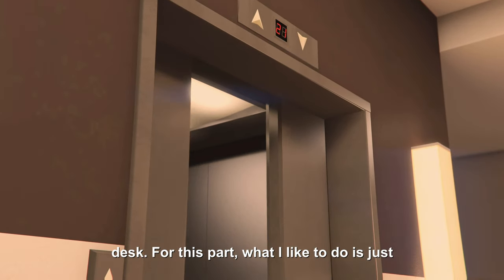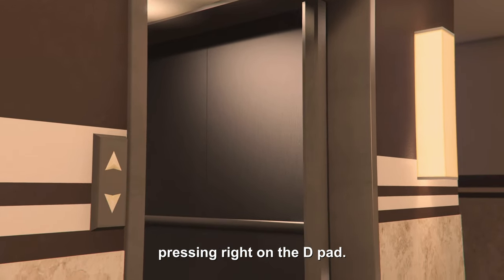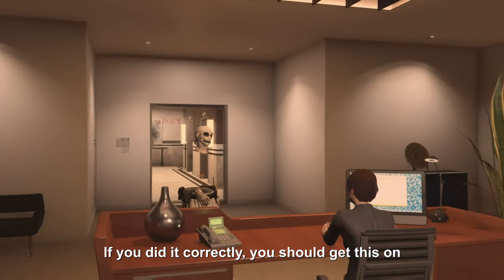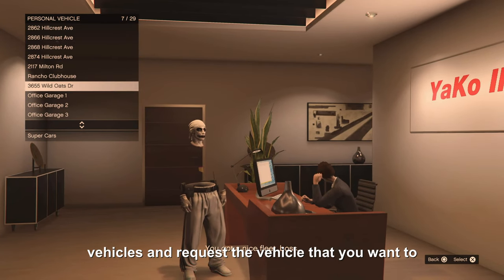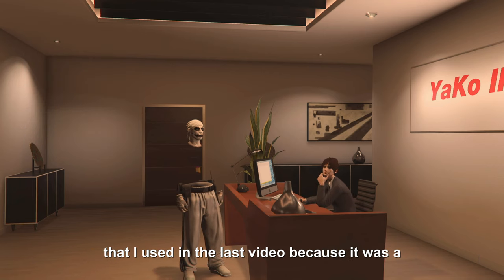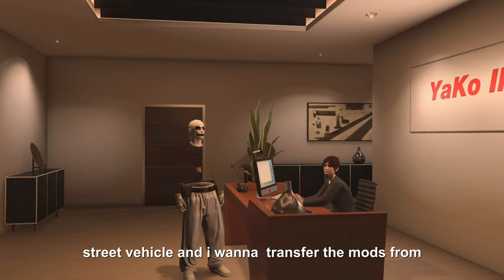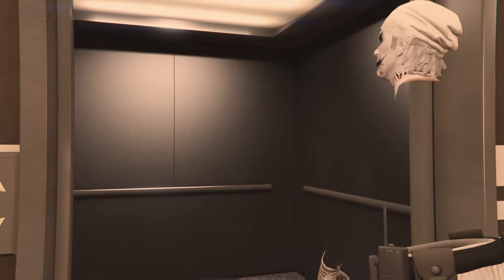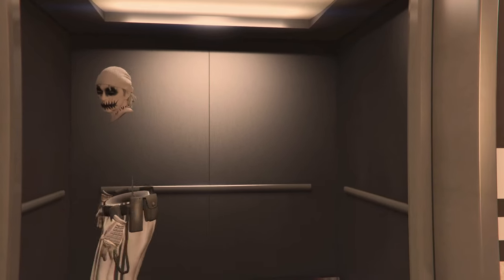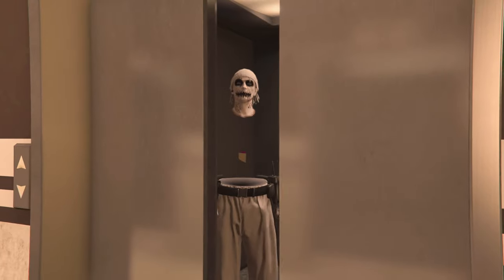Once you guys are inside the CEO office, make your way to the front desk. What I like to do is just run around while pressing around on the D-pad. If you did it correctly, you should get a prompt on the top left. Then you're gonna go to Personal Vehicles and request the vehicle that you want to merge. For example, I'm using the vehicle from the last video — a street vehicle — and when I transfer the mods from the Sankyo into this vehicle, it's gonna put you out into the street out of the CEO office.